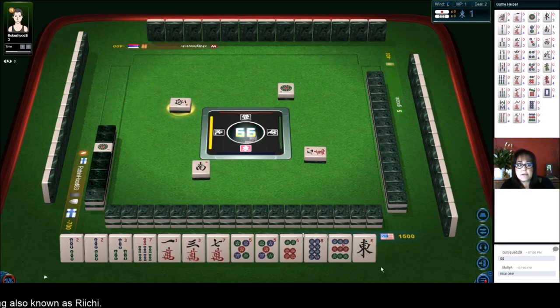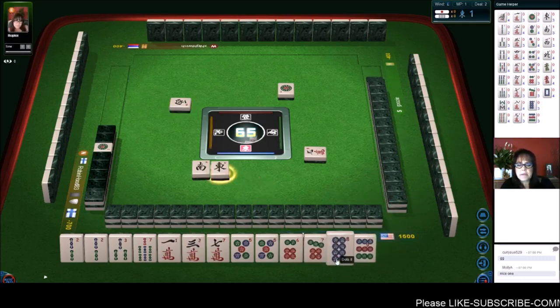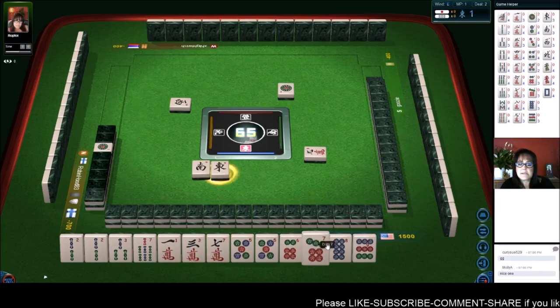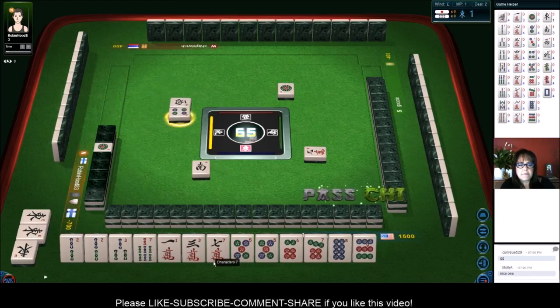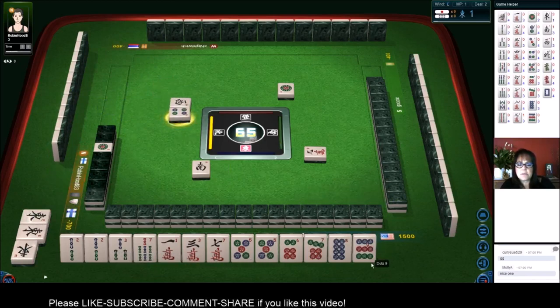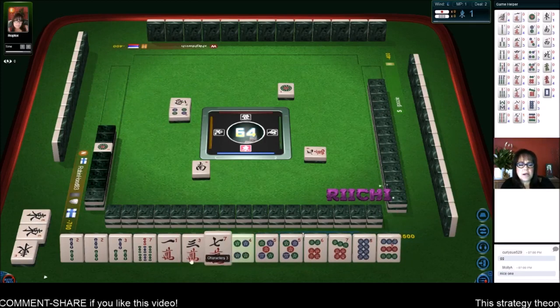All Simples is called Tanyao, numbers two through eight, so we'd have to throw away the nine and the one. Let's get rid of the east wind. So there's a seven eight nine or a six seven eight, pair of fives. Two three four dots. We're going to stay concealed. There's a four dot. Nine dot, seven crack.